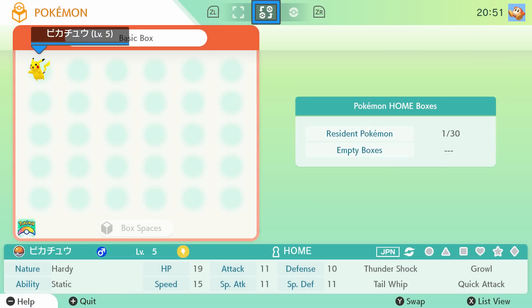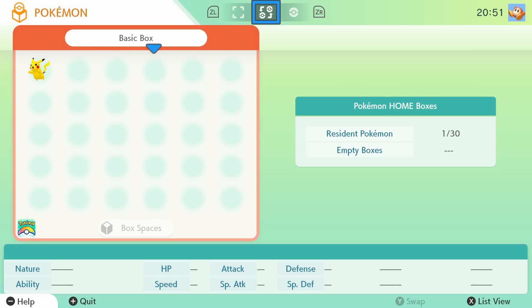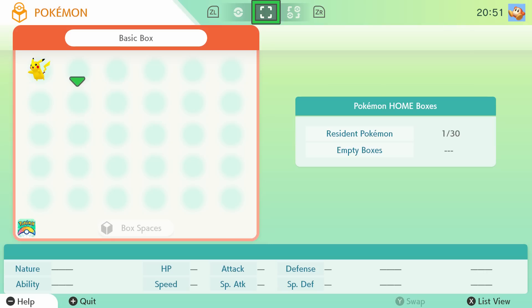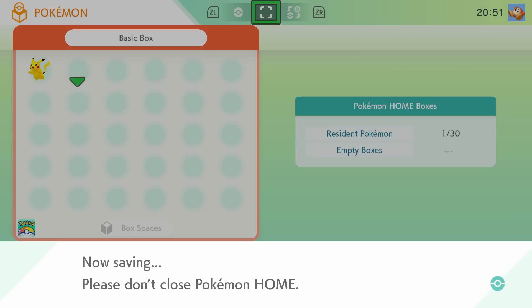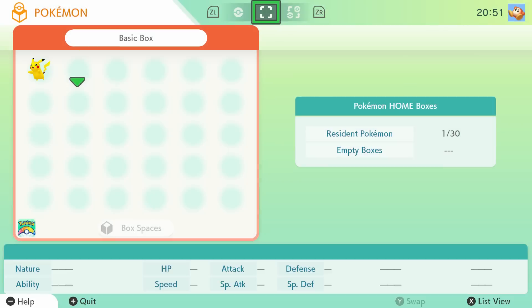They gave us a Pikachu — a Japanese Pikachu, level five. Obviously I'll only be able to have one box here since I'm using the free version. Let's go ahead and go back. I didn't really do anything, but there you go.